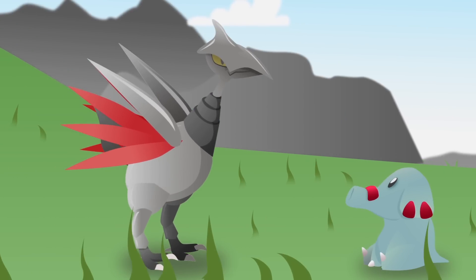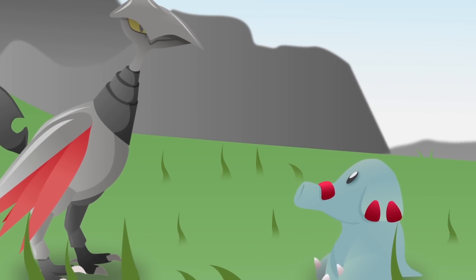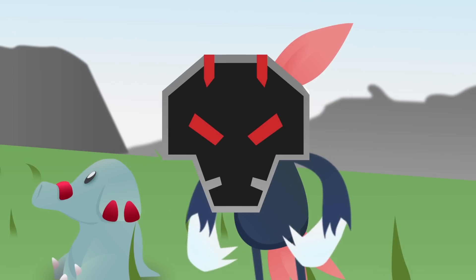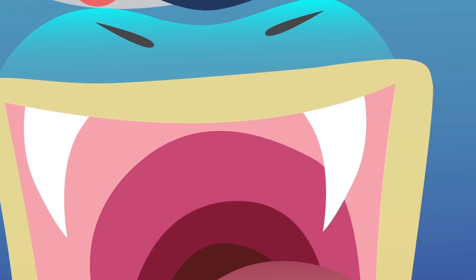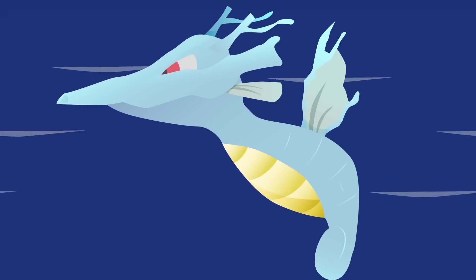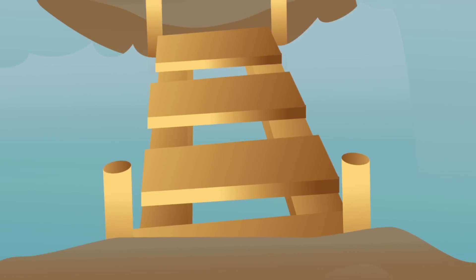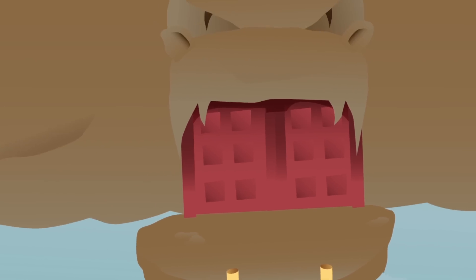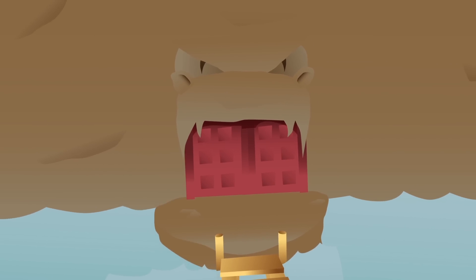A group of Dragon Trainers reside within Blackthorn and take it upon themselves to keep the environment clean and calm. That being said, it makes perfect sense that the gym here in Blackthorn is run by a Dragon Trainer. To get the Rising Badge, you will have to defeat Claire, a feat that even the elite trainer Lance has had difficulty doing in the past. Suffice to say, beating arguably the strongest gym leader in Johto will gain you some perks, one of which is being granted passage to the town's Dragon Shrine, named Dragon's Den.